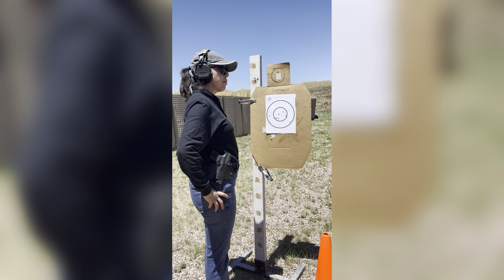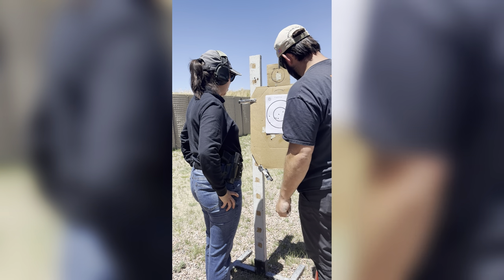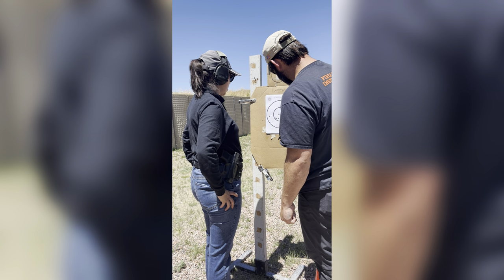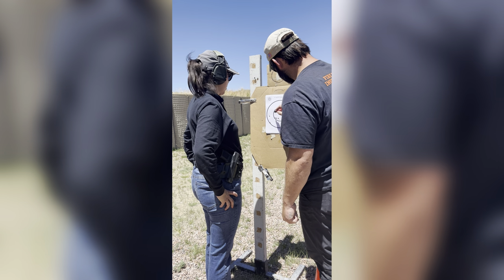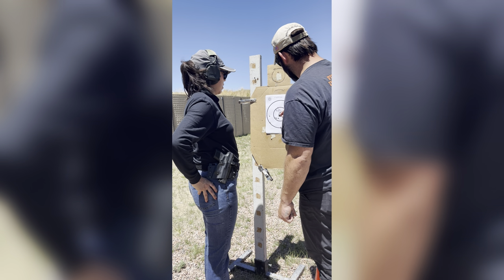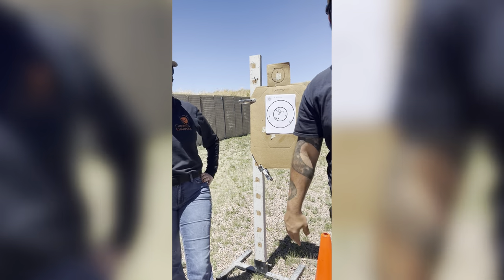The 4-inch circle is 10 points, the 8-inch circle is 8 points. We have — this breaks the line — so 1, 2, 3, 4, 5, 6, 7. 7 times 10 is 70. Then we have 1, 2, 3 — 3 times 8 is 24. 24 and 70 is 94. So this is a 94-point target. Right on.